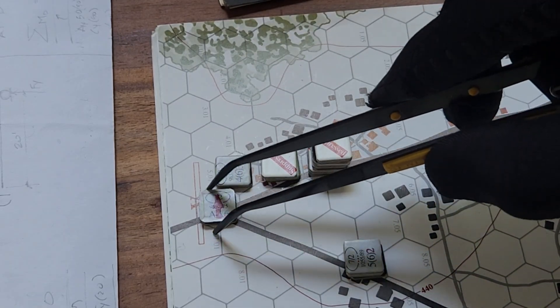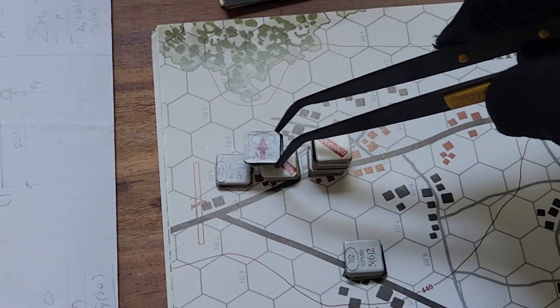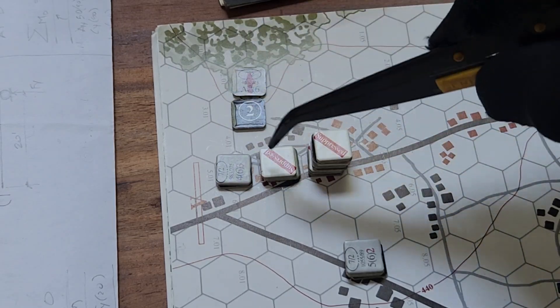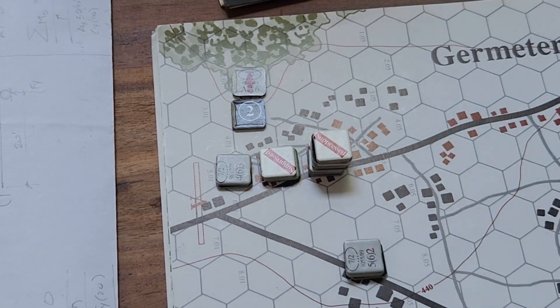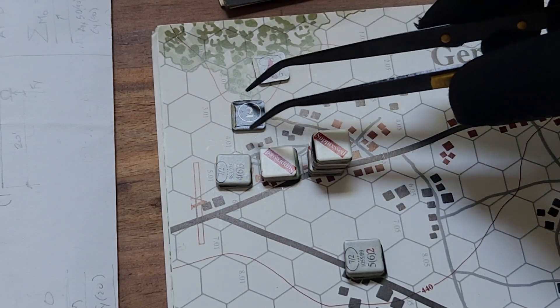Let's bring this guy around — he's going to go into this hex. He cannot fire because he's suppressed. Then he goes in here and fires at him. Firepower of 5, no modifiers, but he gets plus 3 for the assault and plus 1 because he's moving — so plus 4. 10 plus 4 is 14. 2 steps and 2 to company morale. He kills this guy. These guys are eliminated.